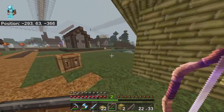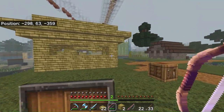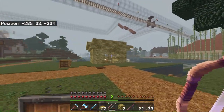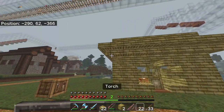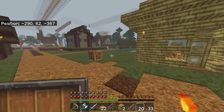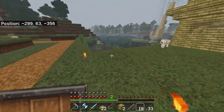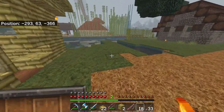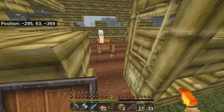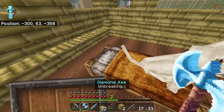So this is our first tourist house, so to speak — for lack of a better word. This looks 100% better than what was here before in the village. We're missing a couple things right here, and I will do some stuff outside to light this up and put some other stuff out here. For right now, this is what we have — we will add beds and stuff in here.